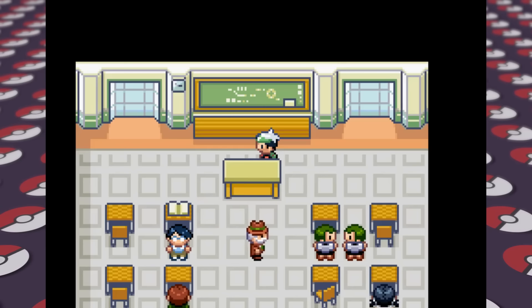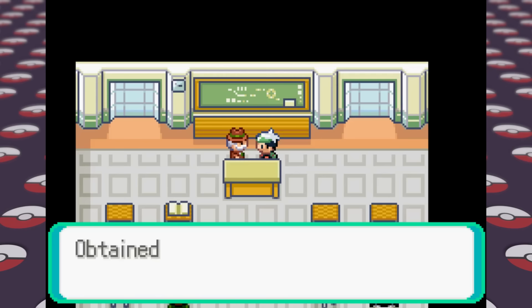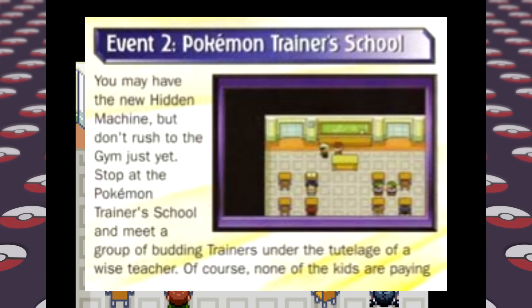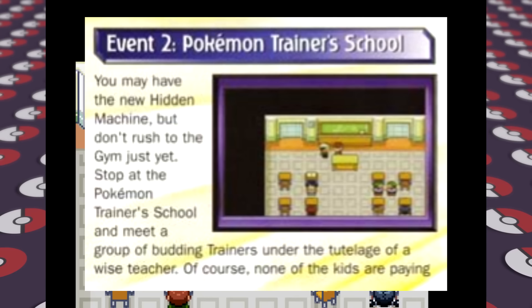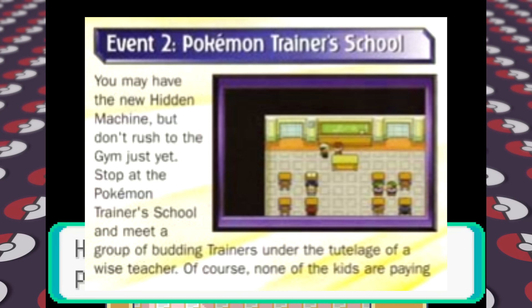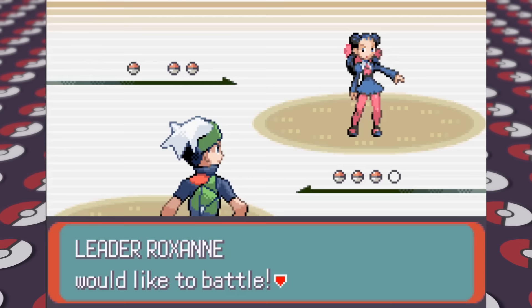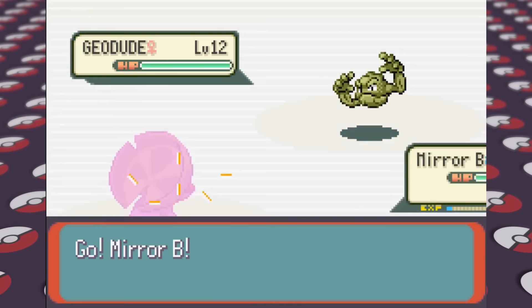In Rustboro we can trade a Ralts for a Seedot if we wanted, get the HM for Cut, and go to the Trainer's School. The guide says not to rush the gym and to check the school out first, even though Cut wouldn't really help in the gym. In the Trainer's School we get the Quick Claw, which the guide says could help for the gym — Roxanne's Pokemon are pretty slow, and Quick Claw gives a small chance of attacking first regardless of speed. I notice Mirror B the Lotad evolved into Lombre right before I fight Roxanne, which is great.